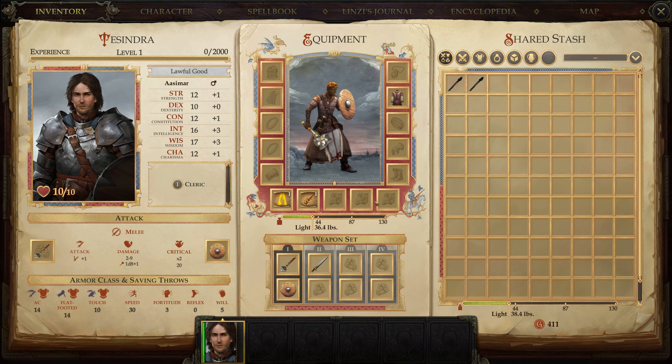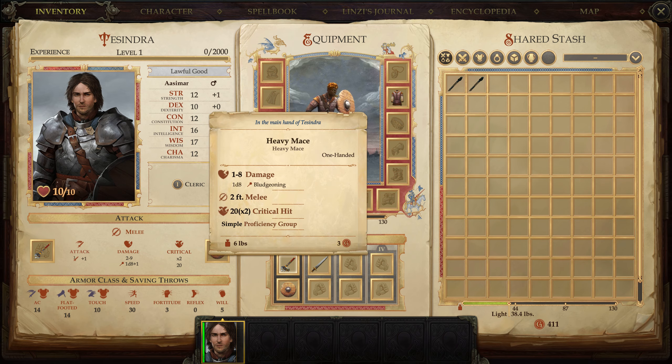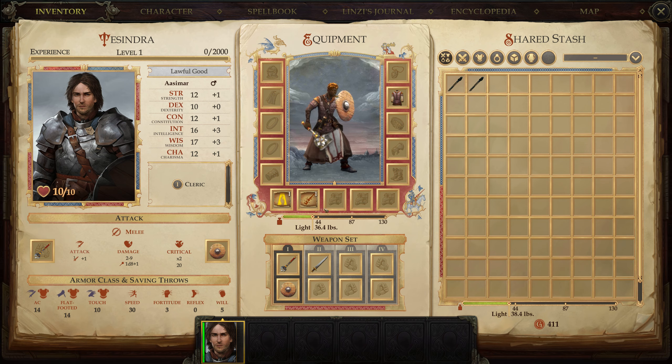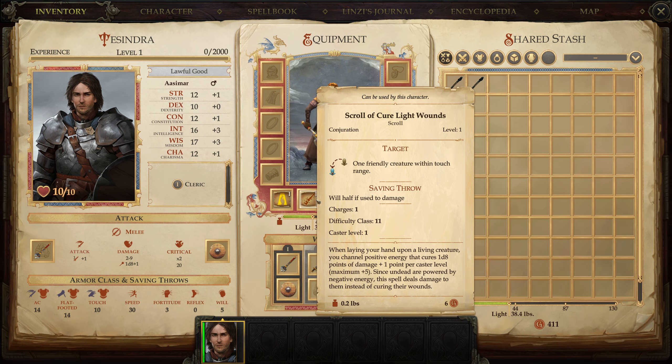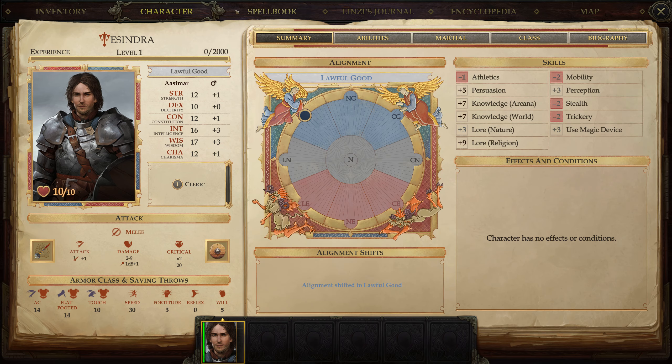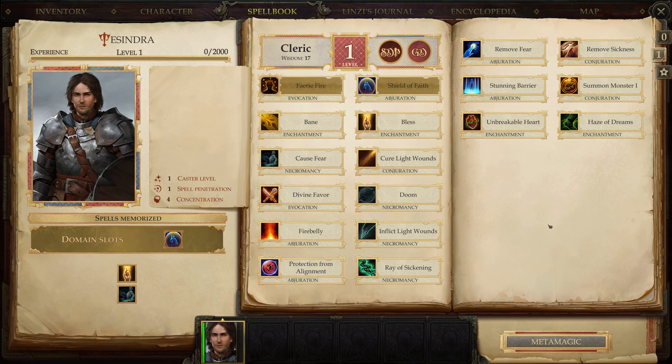Looking at inventory - I've got weapon sets: a heavy mace and a longsword with no shield. I've got a one-time use scroll, a bless and cure light wounds. And now I've suddenly got spells - I've got all the spells apparently, but I can only prep some of them.